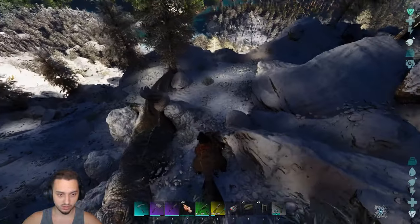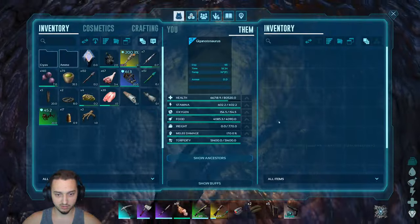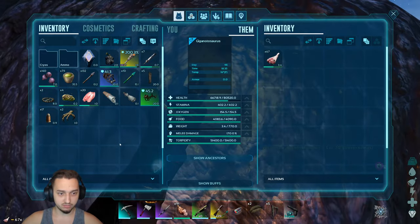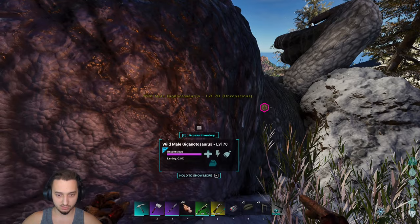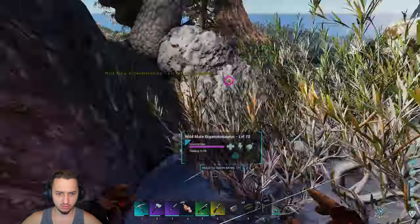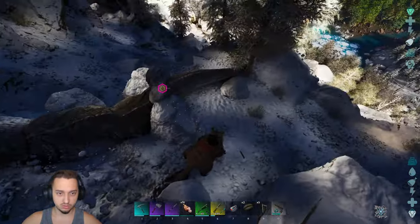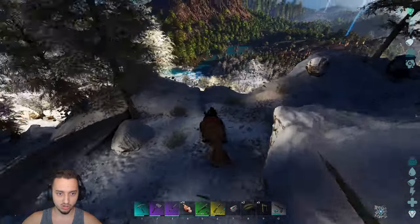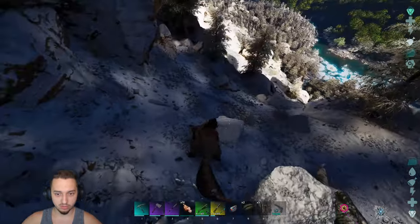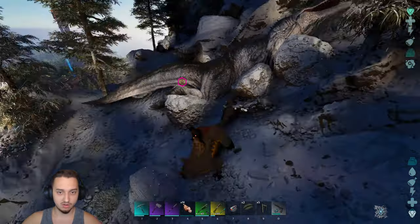Oh my god, look at his leg — it's broken. Giga with a broken leg! All right, look at this bad boy: level 70, 80k health. I didn't bring any kibble because it's kind of a pain, but it should only take a couple primes. We'll give him that, let him hang out for a bit, guard him, and we have a bunch of narcotics in case we need them. We'll just wait for him to wake up and hopefully we have a new pal.